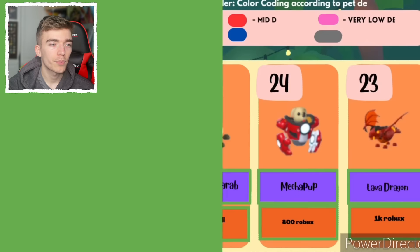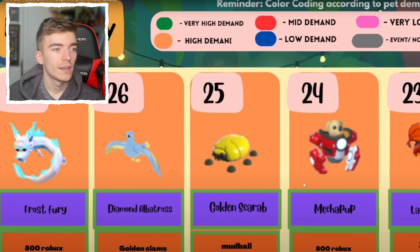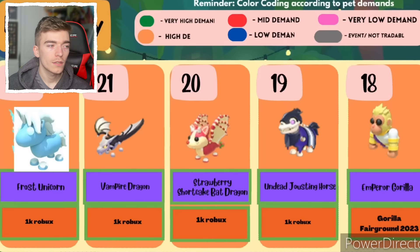Making its way up the list, we got a Frost Fury, then a Diamond Albatross, Golden Scarab, and a Mecha Pup. The Mecha Pup I barely ever see in the game — I think I've only ever seen a Mecha Pup once or twice throughout my entire history of playing Adopt Me, and I don't think many people purchased it. It probably came out on an April Fool's update and barely anyone decided to buy it, so it definitely has a good value and is really hard to find.